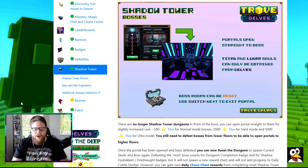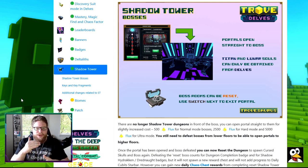So the Shadow Tower bosses are now a lot easier to do. There are still the badges out there, so if you're looking for completing the badges, you can still enter all of these Shadow Towers. You're not going to go through each level as we used to - three levels and then the boss. Now you're going to spawn directly into the boss room. It's going to cost you a lot more to go in there - 5,000 to go into the Ultra version, for example.